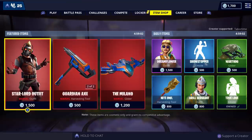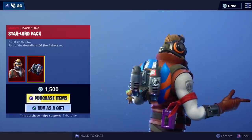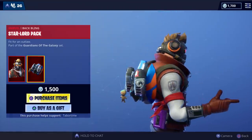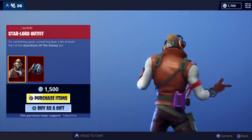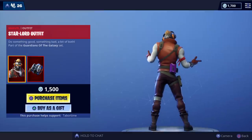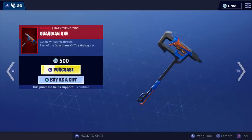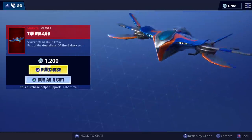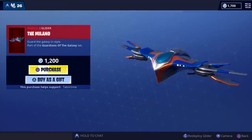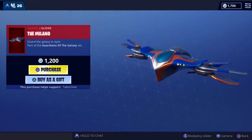I'm not a big fan of the male skins and this doesn't look that unique to me. His back bling is cool because it's got Groot on there, and he's got a little Walkman on his belt, but other than that I don't think I'd ever run this. From the back it doesn't look like anything special, and the same goes for his pickaxe — I wish it was reactive. However, the Milano glider — I think it's Milano — this thing looks epic. It comes out of what looks like a galaxy.